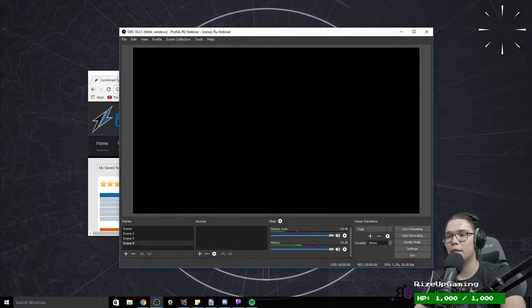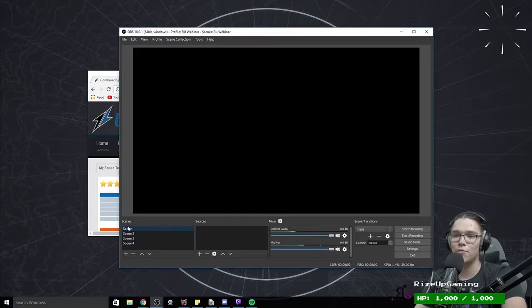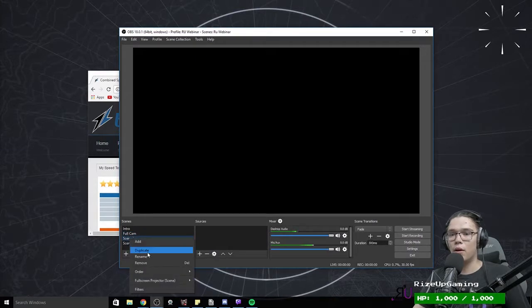Now we set up our scenes. We've got four scenes. Right-click and rename them. We'll call this one Intro, this one Full Cam — the scene where you sit with a cam, also called an IMAG scene technically. We'll set the transition to Fade. Then we'll name the others Gaming and BRB.